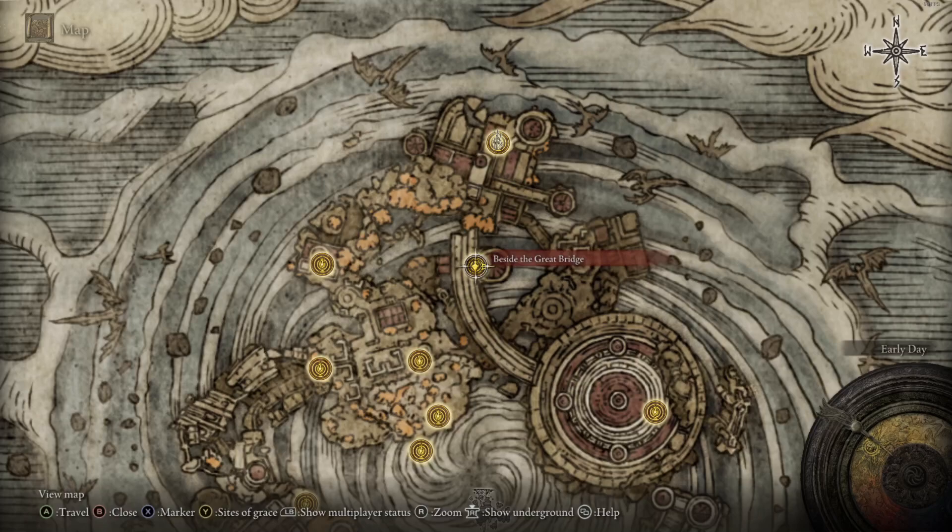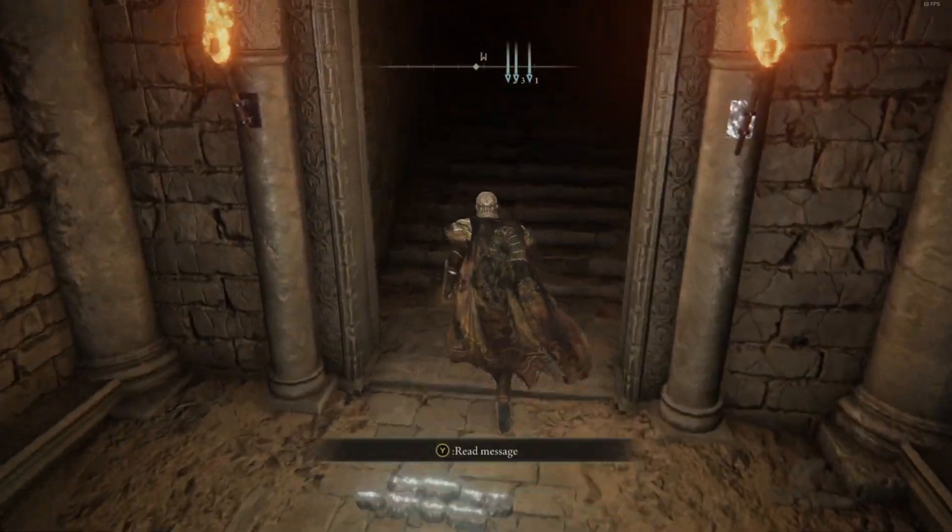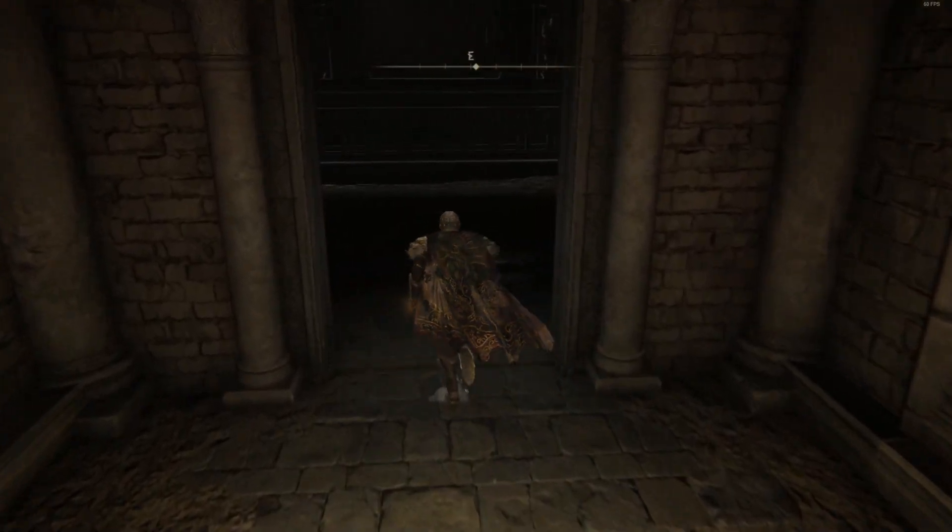I'm going to show you how to find the secret boss. We're going to start out beside the great bridge, then turn around and take the lift down.